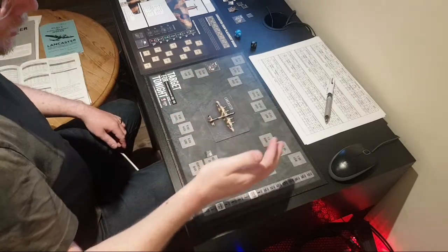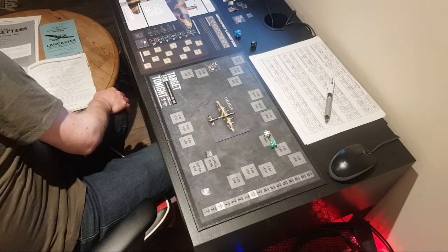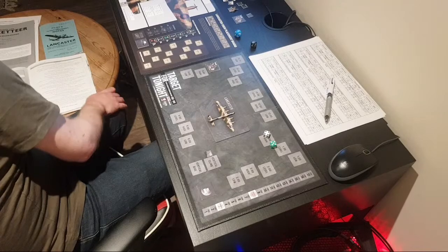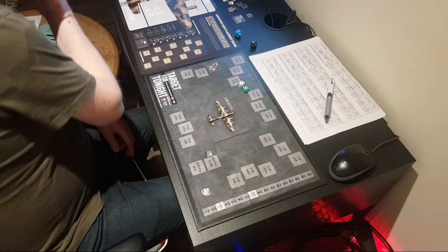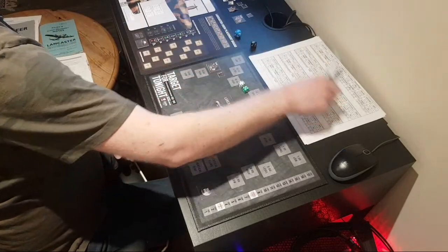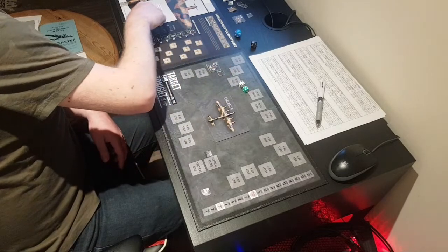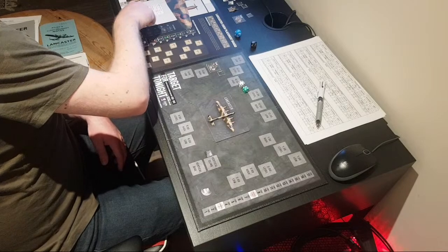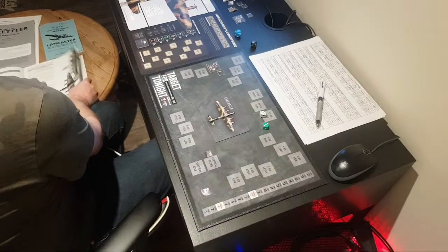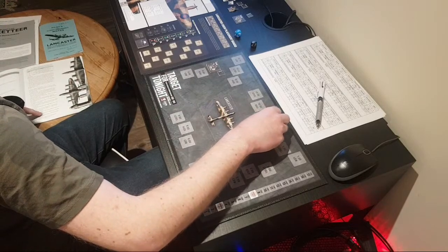Do we spot him this time? We've rolled a 9 — we need an 8, plus 1 for clear conditions — so we spotted him. This time at 9 o'clock level, my mid-upper gunner is going to fire again. I should mark off the ammo used. Mid-upper gunner can fire; our ventral gunner can only do 9 o'clock low, so that's no good. Mid-upper gunner taking a shot — rolls 5, 6, 7, 8. It looks like we've got another hit — plus 1 for attacking from a 3 o'clock position.